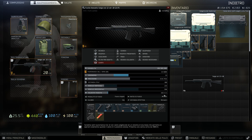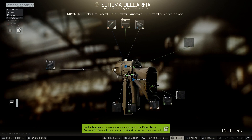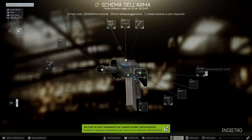Come si modifica l'arma? Come vi dicevo, una volta creato il banco da lavoro a livello 1, premiamo tasto destro sull'arma, modifica predefinito. Con modifica predefinito avremo uno zoom totale della nostra arma, che potremo muovere, girare, smantellare e così via.